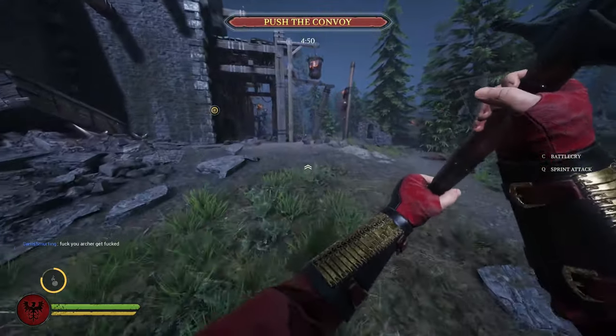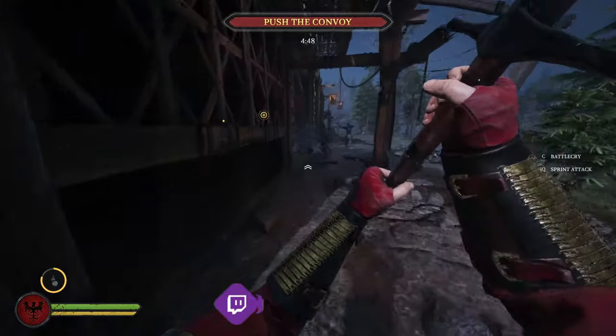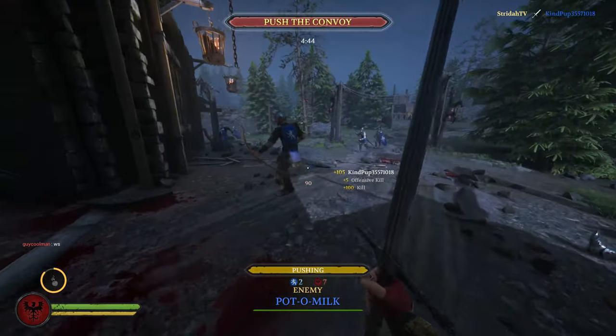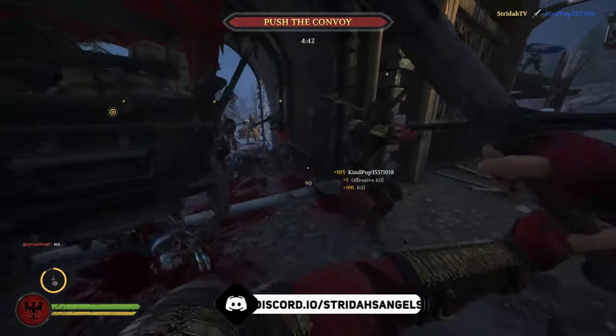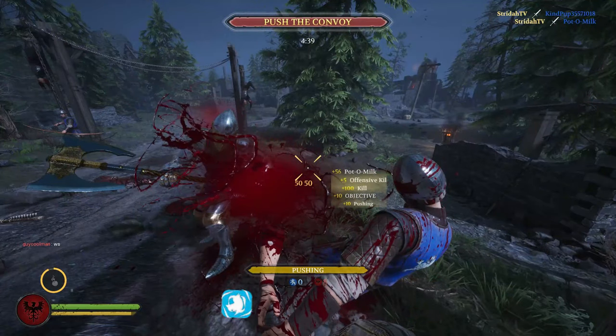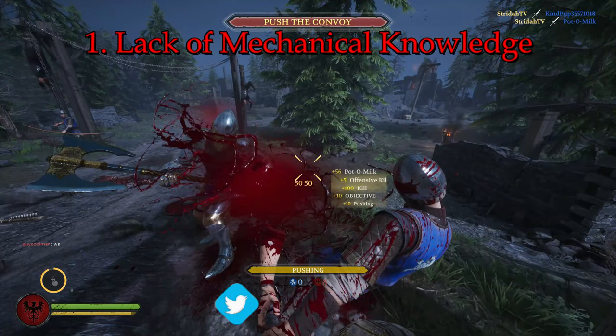If you are the type of player who is regularly featured in highlight videos being made to look the fool in 1v5 situations, this is the video for you. I'm Stride of the Champ, and in today's video we're going to talk about the reasons you're bad in Chivalry 2. Chivalry seems like a pretty basic game at the surface — you hit left click to attack, right click to block — and unfortunately many players' knowledge of the different mechanics in Chivalry ends with these two buttons.